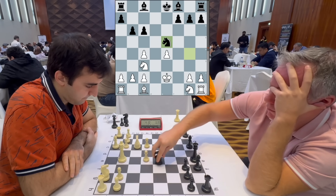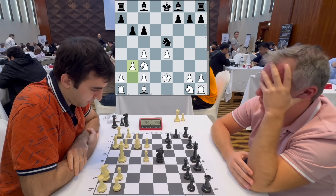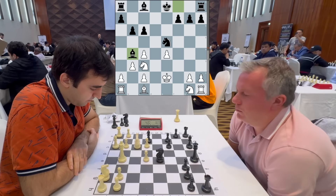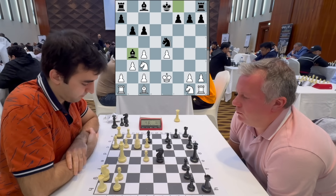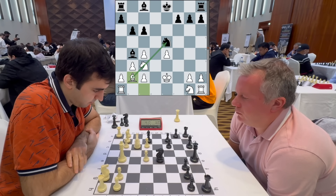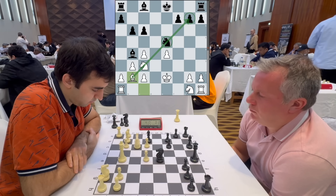I decide to take on e5, and after knight to g4, I play a delayed Bongcloud — king to e2. I'm not so worried about my king being in the center, especially because queens are off the board. I thought my king is just a useful piece, preventing knight f2 and trying to get my rooks connected. Eventually he recaptures on e5. I quickly play pawn to b3, reinforcing my c4 pawn and preparing to develop my dark-squared bishop. He plays bishop to b4, attacking my knight.